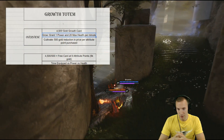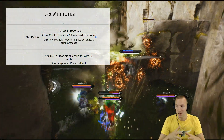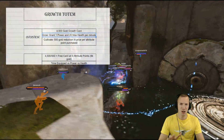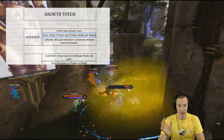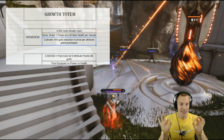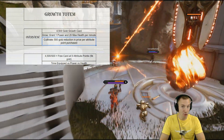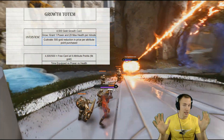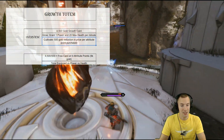Now, 20 maximum health — that's pretty good. Armor is almost higher, I would say, especially basic armor. Ability armor, not so much. It's more about max health, so that goes a long way as well. Now, the really cool part about Growth Totem is that it has a Cultivate effect: 500 gold reduction in price per attribute point purchased.